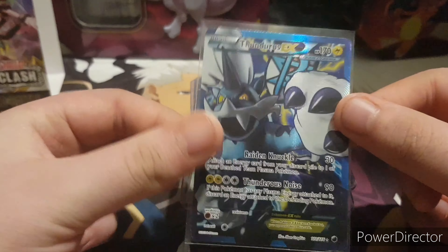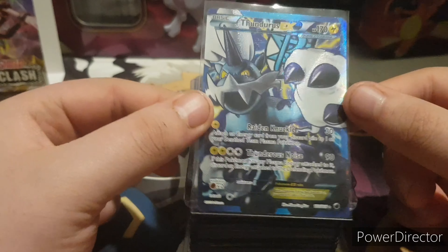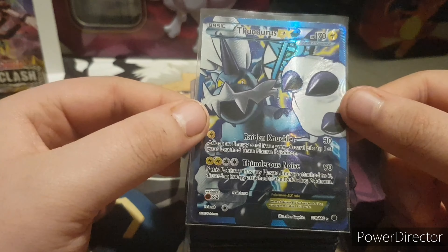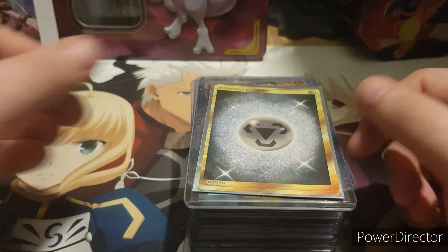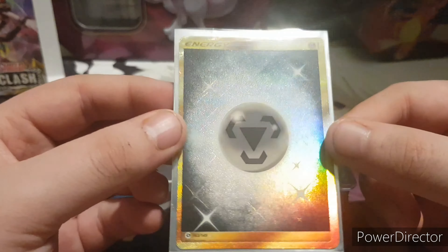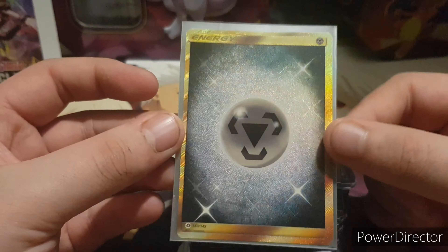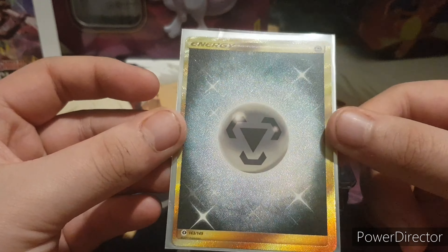First we've got a Thundurus EX. I really like this card, I really like the artwork on it — it's Team Plasma, looking really awesome. Then we've got this secret rare, one of the first secret rares I got, for Metal Energy. I do really like Metal Types, so it's pretty awesome.